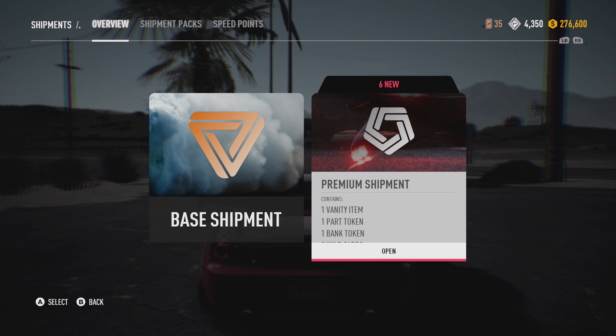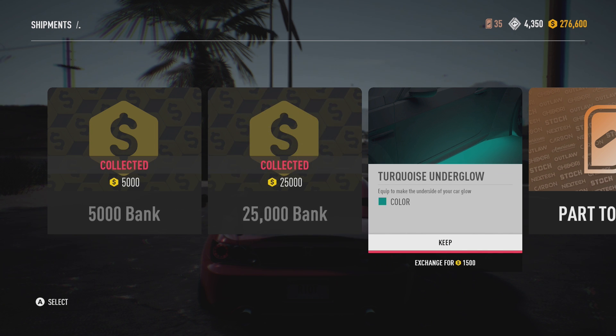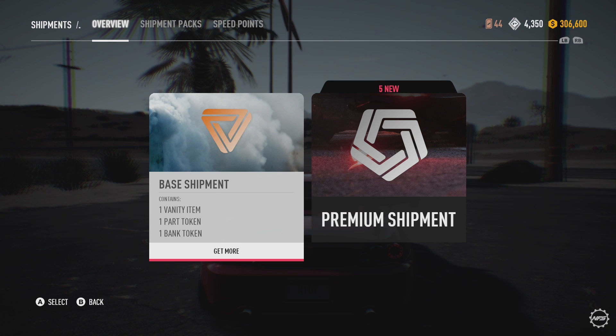So we have six new ones left. Looking up - what? 25,000! Damn son. All of an underglow, very nice. Turquoise. Six part tokens and three parts - nine in total. Not a bad little pack.